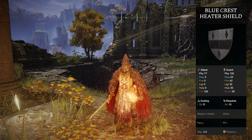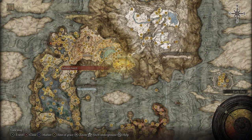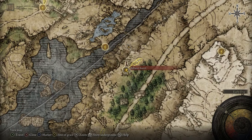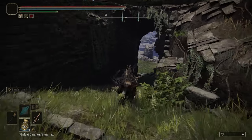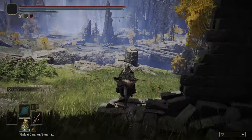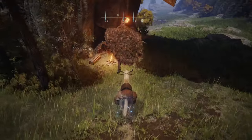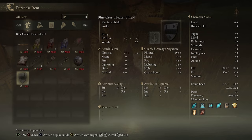If you'd like the Bluecrest Heater Shield, head up to the Bellum Church on the northern part of Liurnia of the Lakes. Once you're here, make your way through the hole in the wall, and along this path you'll find a merchant who will sell you the shield. You can find it right there.